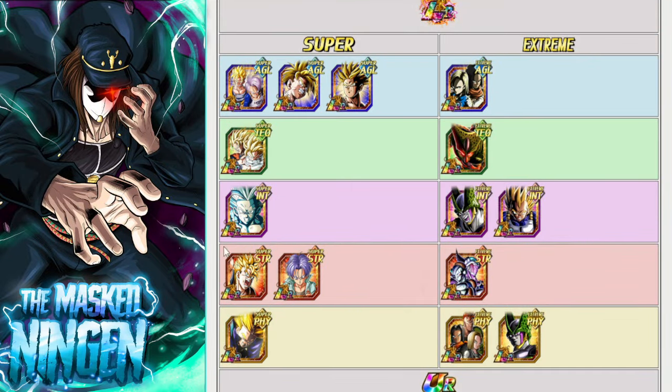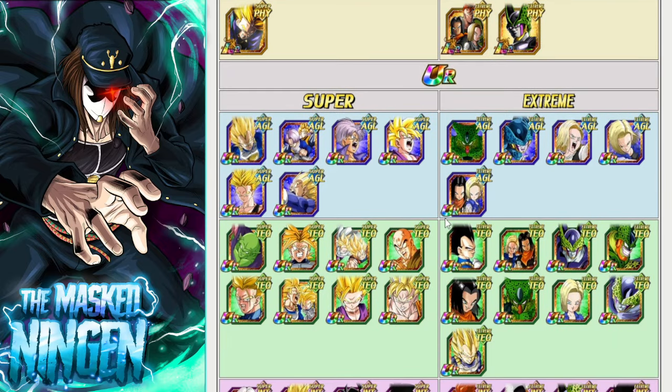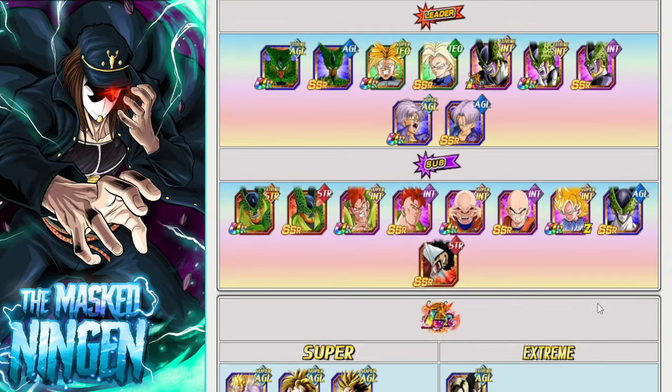Those are the top picks and honorable mentions. Looking at the Android/Cell Saga overall, most of the other LRs are Super types locked out from doing damage. Technically Frieza and King Cold recently EZA'd on Global, but they just don't fit on the team with any of these characters. Let me know what you think in the comments — if there are any units I missed or should have talked more about, and let us know what your team build looks like for the Super Vegeta Extreme Z Battle. This has been Mark Sinkin — smash that like button, subscribe to the channel if you're new, check the links for the Discord and merch store, and I'll see you all again soon.